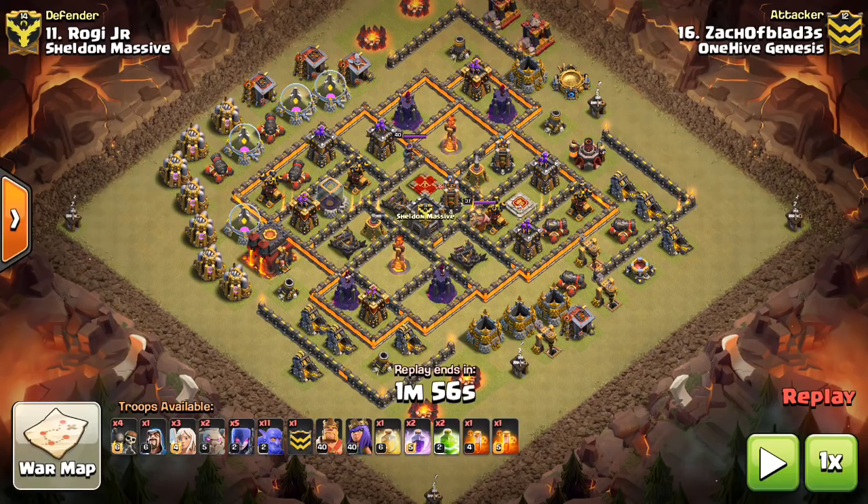Hey guys, what's up? By Saktatron here from OneHiveGazette, here with the next video. Today we're talking about two attack strategies at Town Hall 10 you need to have down.